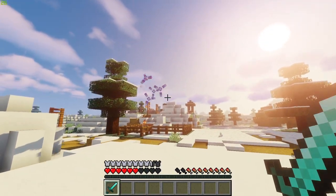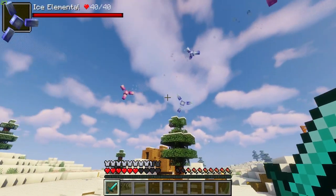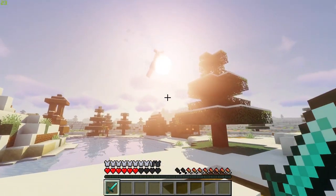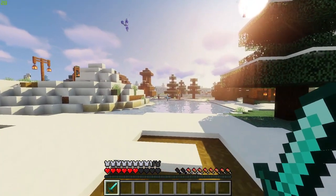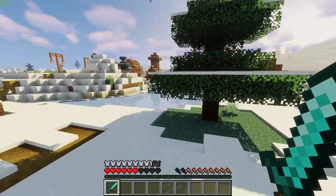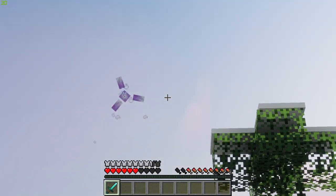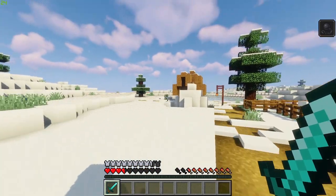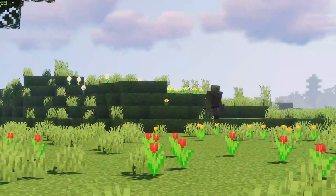Another mob in this mod are the Ice Elementals, found in snowy biomes. These are aggressive mobs that will launch ice attacks at you, and even at each other if caught in the crossfire. They are not to be messed with, especially in a pack — they are deadly and will swarm you. As of now they don't have any drops, but it would be interesting to see something mod-specific implemented, like an armor set or ability.